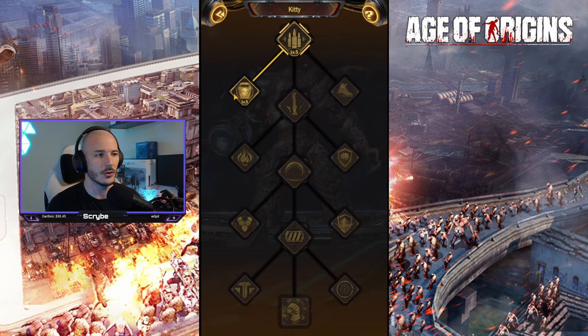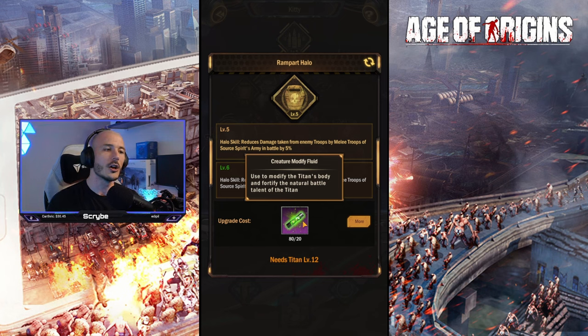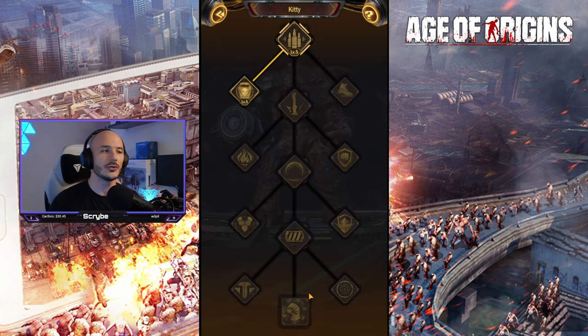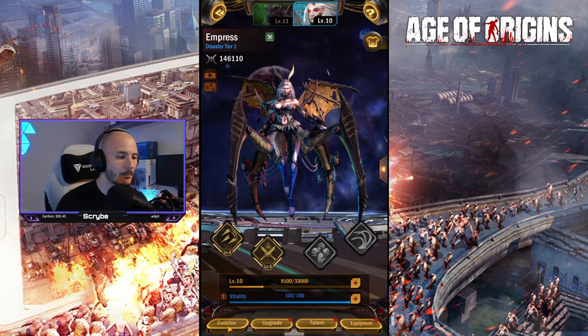You can see the different talents: source energy strike, rampart halo, for example. As you actually evolve your titans, you unlock more powerful abilities that can then be enhanced further through the creature modifier fluid — one of the other rewards we get from engaging in this event. So it's important to continually invest in this event.